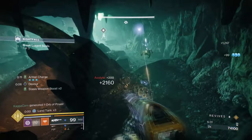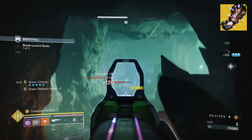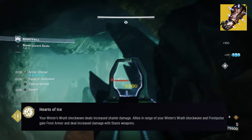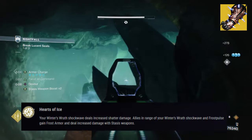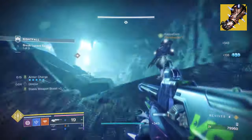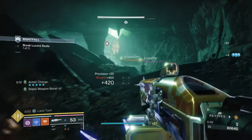For this we will be using Wicked Implement and Balador's Wraith Reavers. Starting with Balador's exotic effect, Hearts of Ice, it states: your Wraith Shockwave deals increased shatter damage. Allies in range of your Wraith Shockwave and Force Pulse gain Frost Armor and deal increased damage with stasis weapons. This exotic has been slept on by the community, simply because its exotic effect doesn't feel worth the investment.